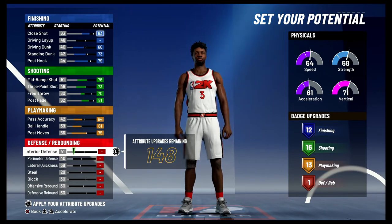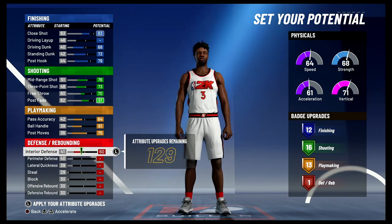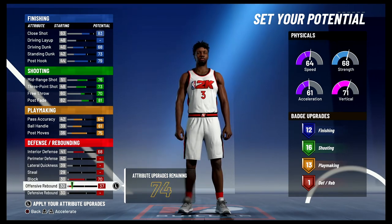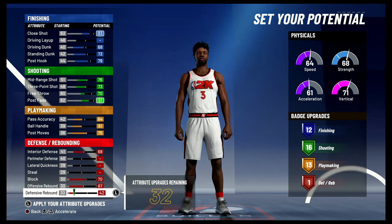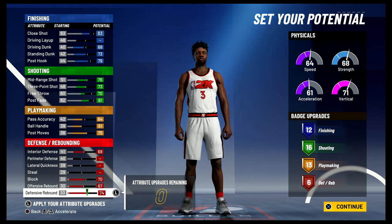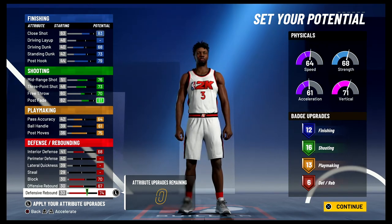Lastly, for defense and rebounding, you're going to max out your interior defense, bring your block up to 70, max out your offensive rebound, and max out your defensive rebounding — giving you six defensive rebounding badges. That's 12 finishing, 16 shooting, 13 playmaking, and six defensive rebounding badges for a total of 47 badges.